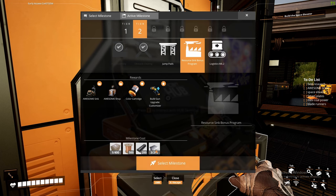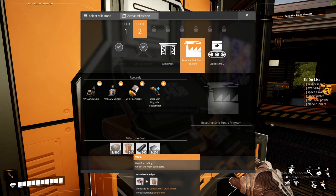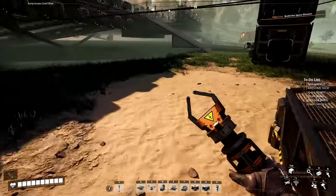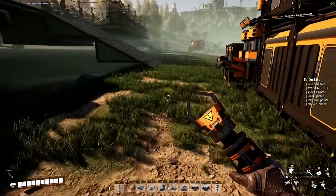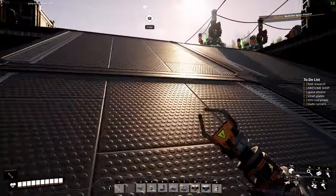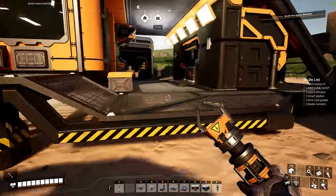We're going to grab those items, and at the same time we're also going to unlock the awesome shop. For that we'll also need 200 plates, 200 rods, 500 concrete, 400 concrete, and 500 wire. I'm just going to grab a bunch of stacks of that stuff so we can get two things knocked out right at the start.